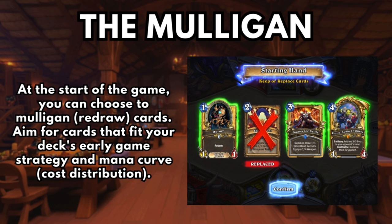The Mulligan. At the start of the game, you can choose to mulligan cards. Aim for cards that fit your deck's early game strategy and mana curve. Essentially, if you're not going to play that card before turn 5, don't keep anything in your hand above 5 mana.